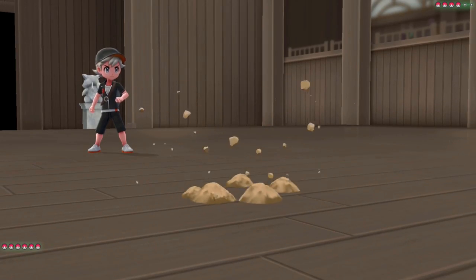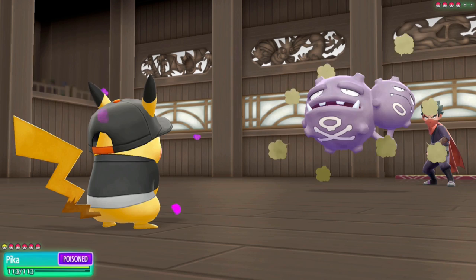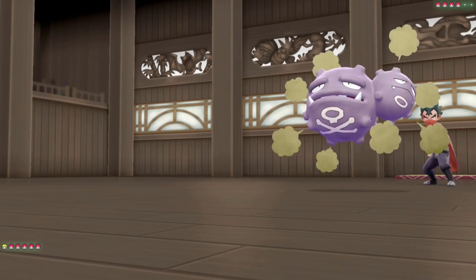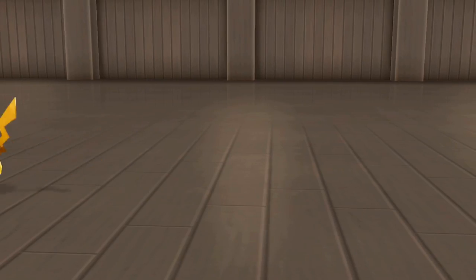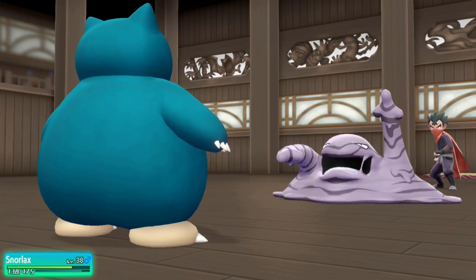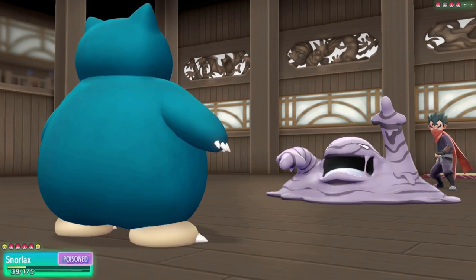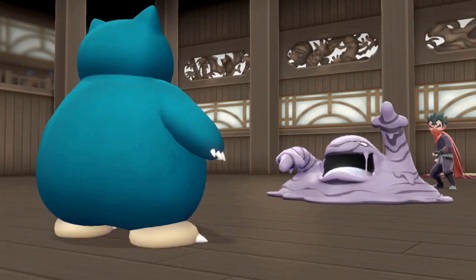For Koga, Weezing uses Protect on the first turn. When we come up we deal damage and put it to midlife, it hits with Toxic, then we go underground again. Weezing decides to use Explosion which takes itself down for us. Muk comes in and uses Protect on our Dig. I switch into Snorlax, take a Sludge Bomb, and hit Muk with a Yawn to keep ourselves healthy for Rest turns. We spam Headbutts, get into low life, use Rest, and when we wake up we hit another Headbutt to take down Muk.